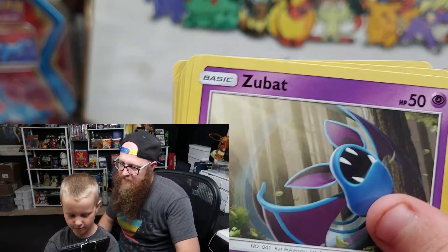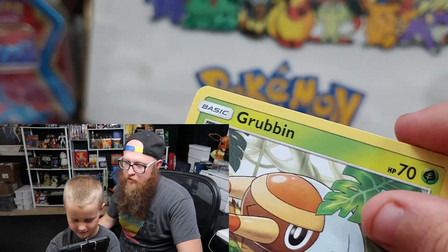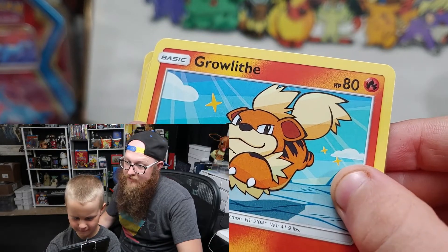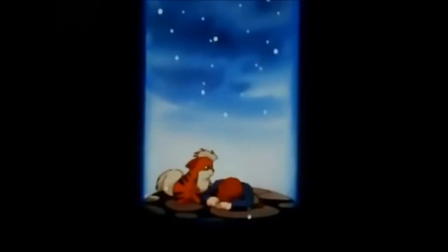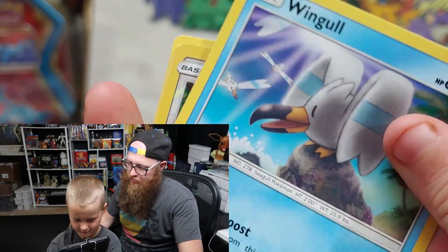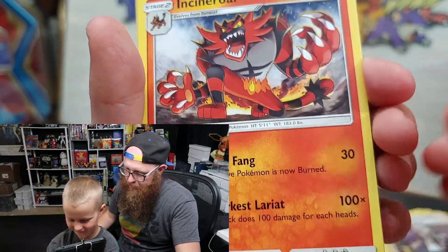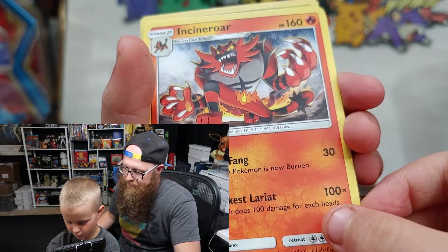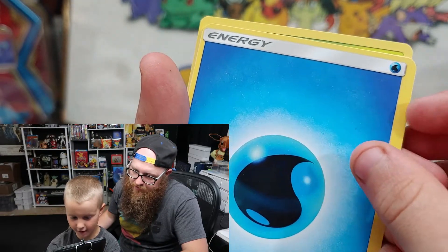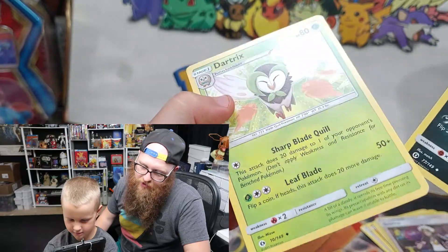I saw this one Pokemon but I forgot what it is. Grubbin'. Ooh, fire tank. Growlithe! Popplio. And I don't know what this one is. Incineroar — who likes Incineroar? Reuben does, very much. So that was the rare card, Incineroar. We both forgot to do the card trick. So that Incineroar was the rare card — it's a green holo card.